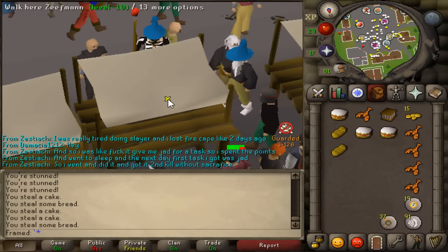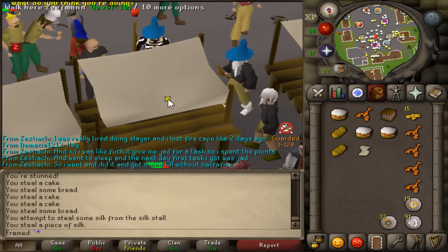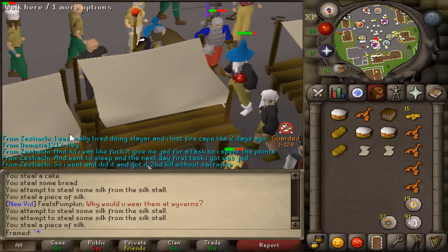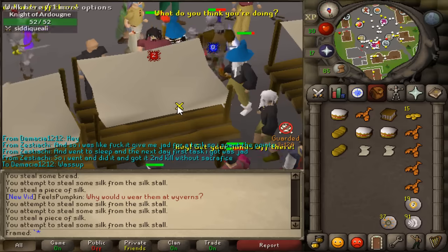Then you're going to want to steal silk until you're about 28 thieving. Once you are 28 thieving, you can hold on to the silk and trade it to the silk trader later for 60 GP a piece, but that does not really matter because that's not really what this guide is going to be about.